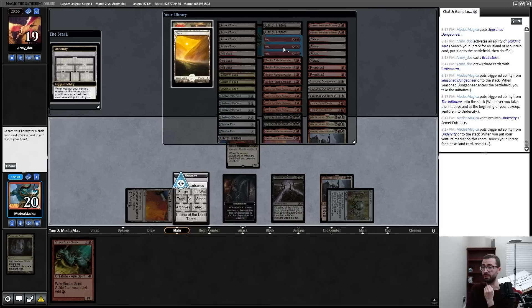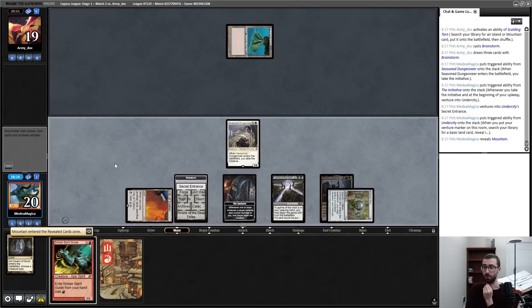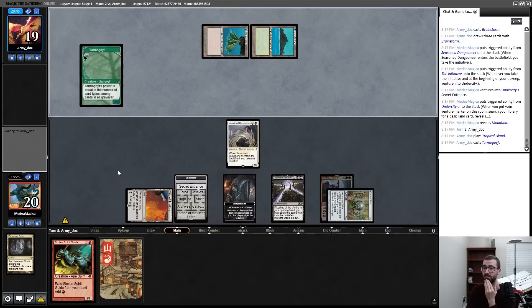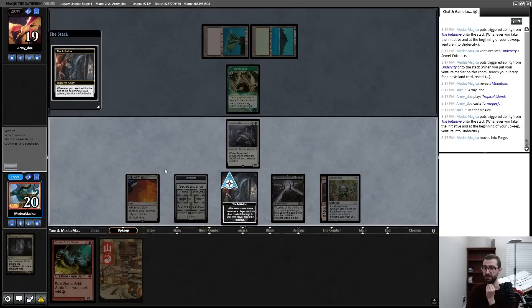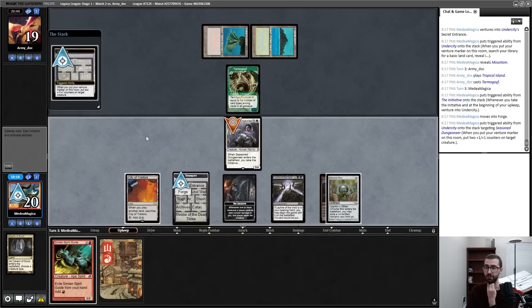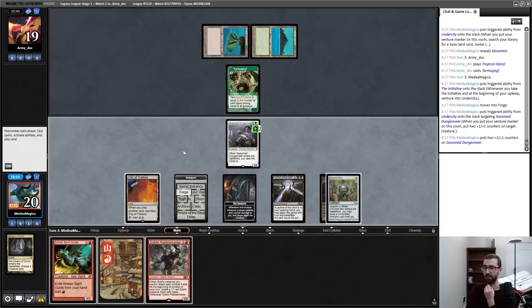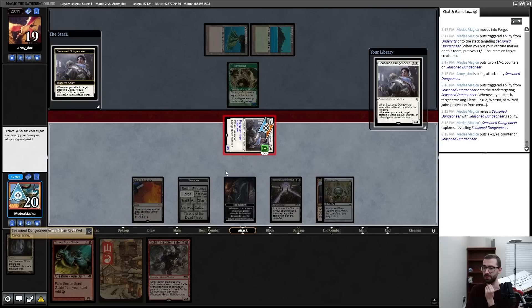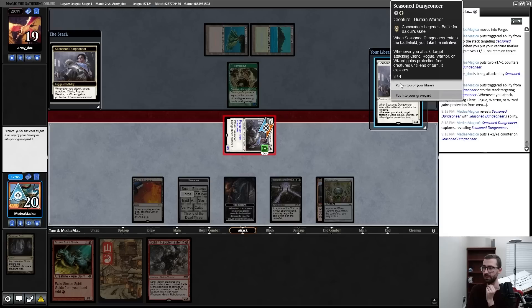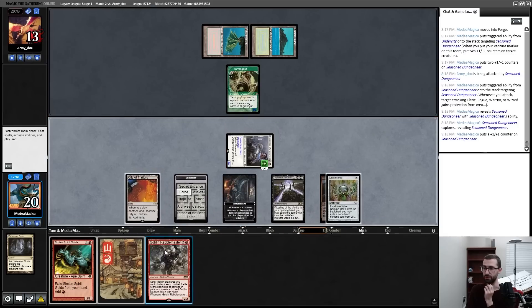I'm going to get red so that in theory I can hard-cast a Fury — I never need white-white. That is a Tarmogoyf, currently a 1/2. I believe that I can be the beatdown that I want to see in the world. Oh, Goblin Rabblemaster — that's pretty cool. I don't really need to play that pre-combat since the token just dies to Tarmogoyf. Go ahead and play that post-combat.